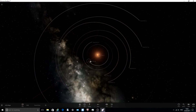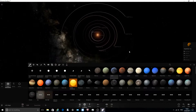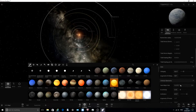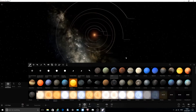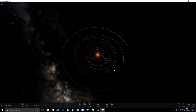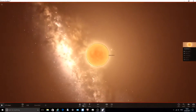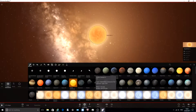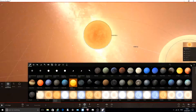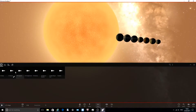All of these planets are closer to their star than Mercury is to the Sun. Mercury would be way out here. The furthest planet takes about 20 days to go around the star, but Mercury takes about 88 days to go around the Sun. So all these planets are way closer, which is crazy because this is a red dwarf star - similar to Proxima Centauri but a little smaller. It's known as an ultra-cool dwarf star.